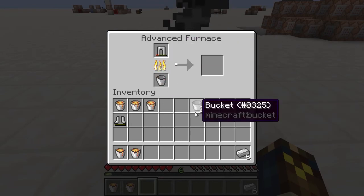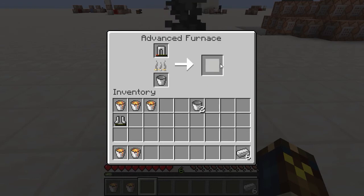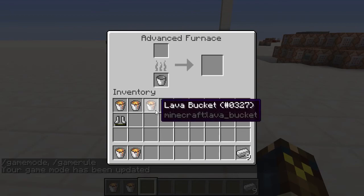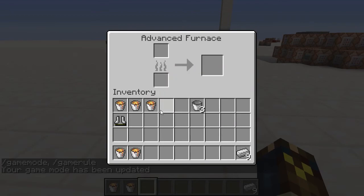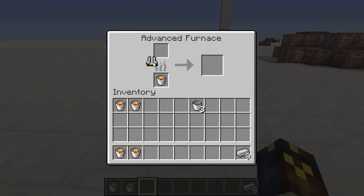You get four iron ingots for a chestplate, three for leggings, two for helmets, and two for boots. You can shift-click items in, but you can't shift-click in the boots because the game doesn't recognize them as going in there. However, you can shift-click the buckets in and out.